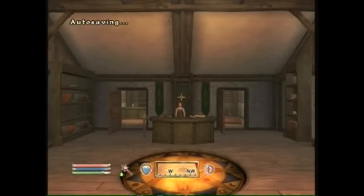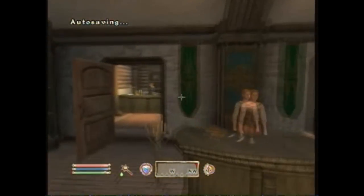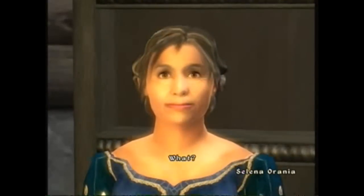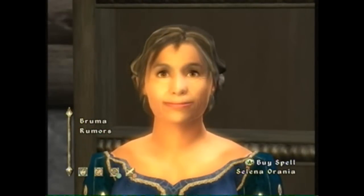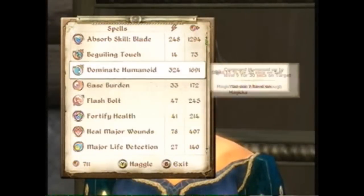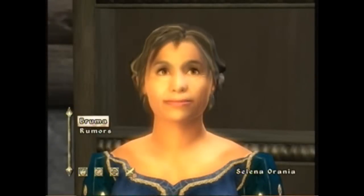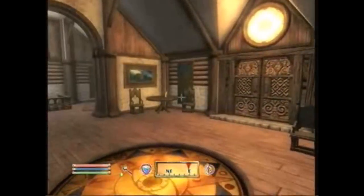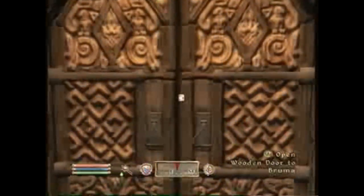Go inside and go to the door on the left, right in the entrance. This lady here will have a spell you need to buy for about 206 gold. It's called Defend, so purchase that. It should be base Alteration, meaning you should not require 25 skill to use it. But if you do, then you have to buy Bound instead.